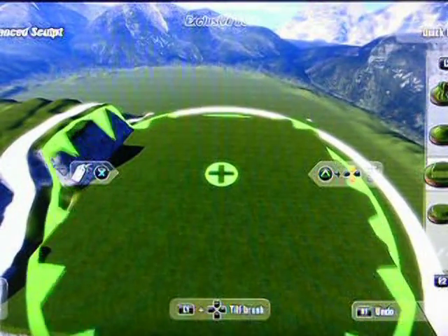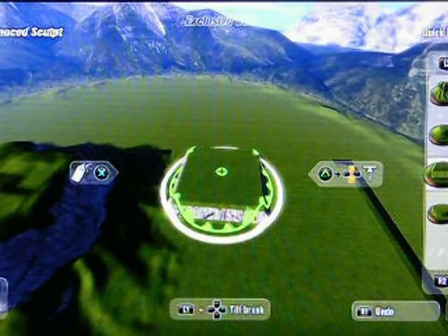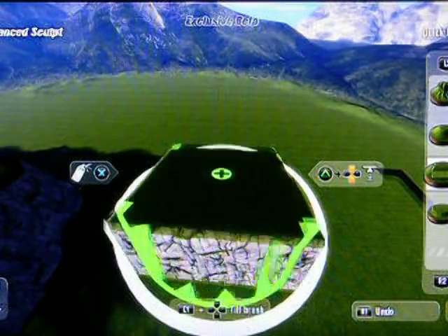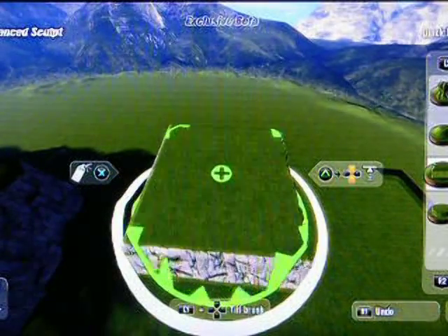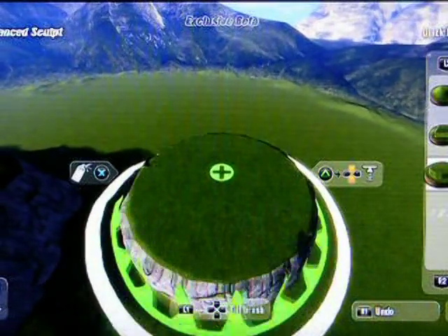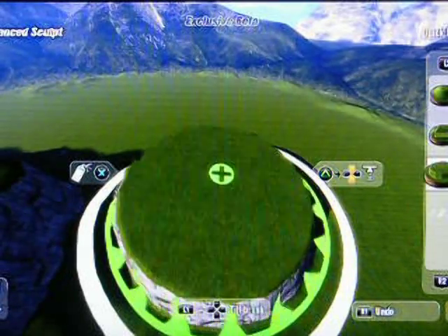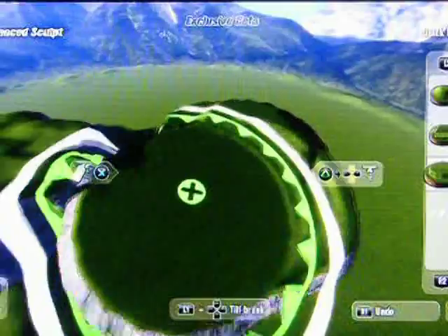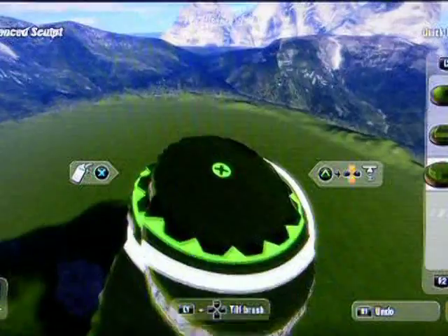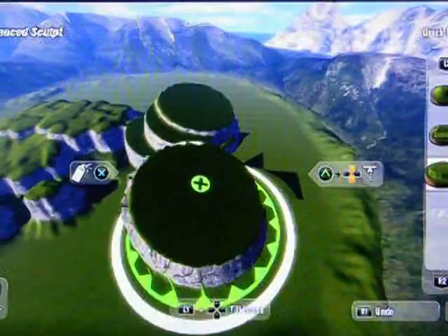Any of the features in the regular brush, I imagine, will also be present here in the full game. And what's really cool is you can tilt it. For example, see, I'm tilting the brush — which is really cool, because you can make some very original shapes with this feature that you might not be able to do otherwise.